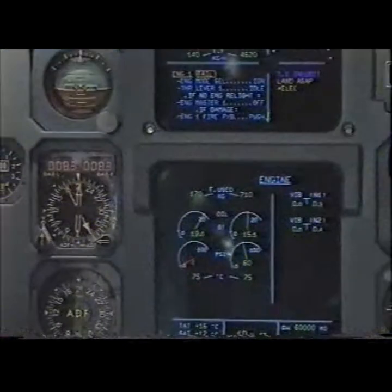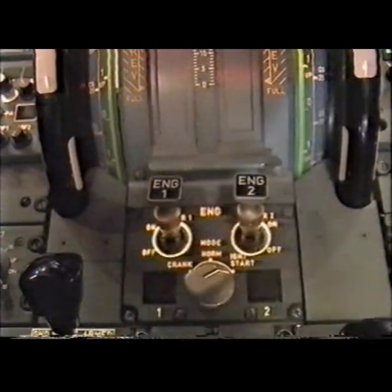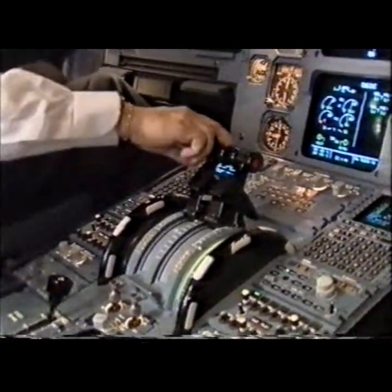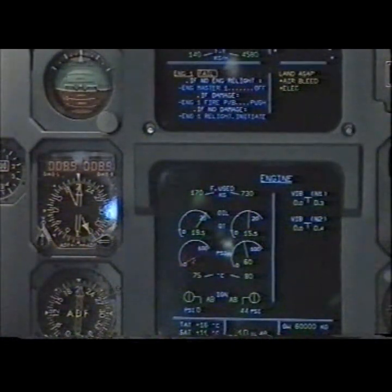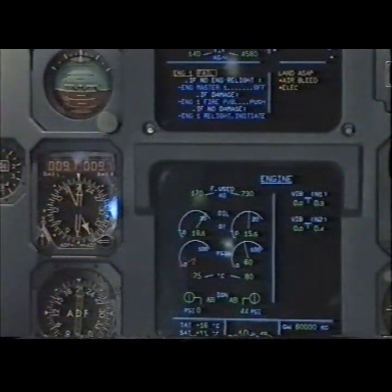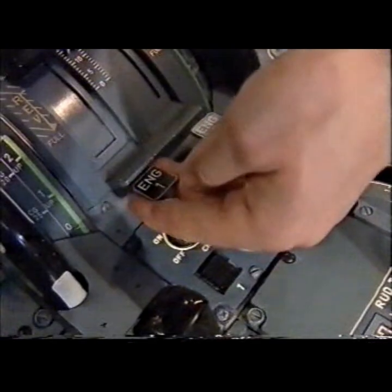ECAM actions, Engine 1 fail. Engine mode selector ignition — ignition. Thrust lever 1 idle, confirm. Confirm. Idle. Adding green, check. If no engine relight: parameters check, no relight. Engine master 1 off, confirm. Confirm. Off.